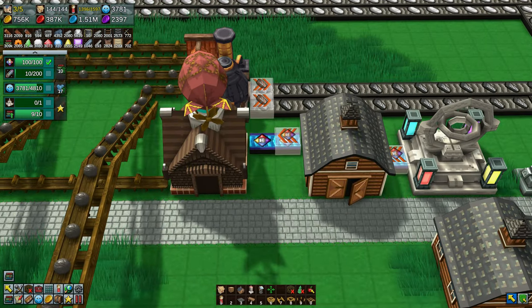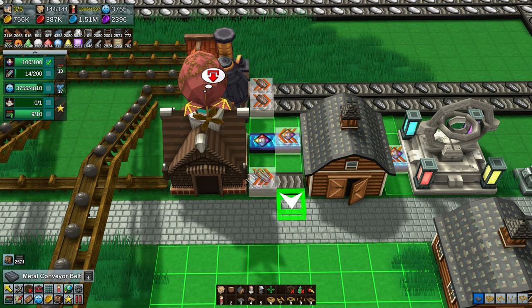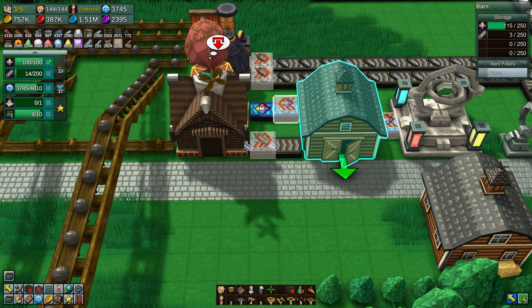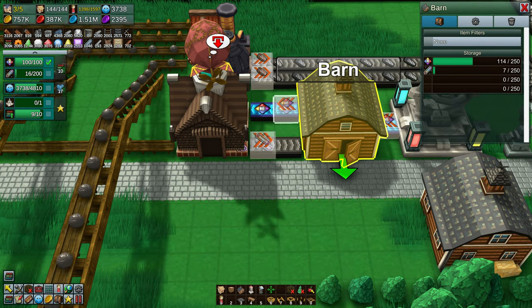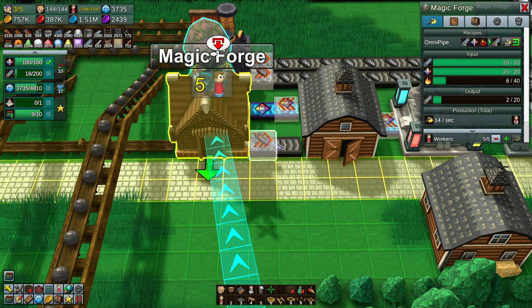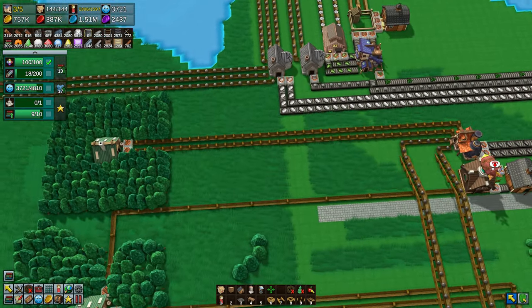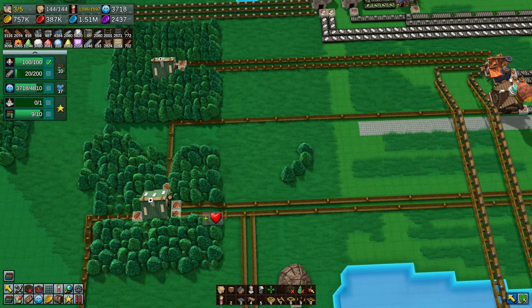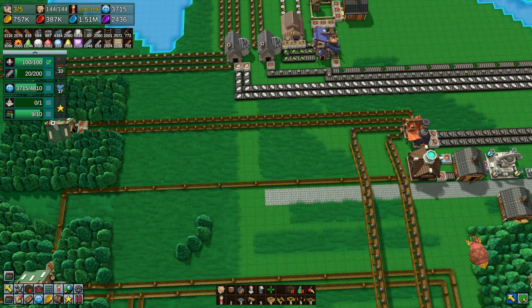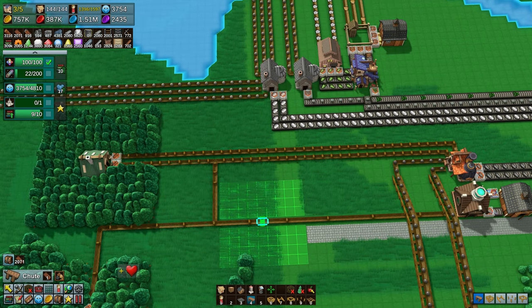The downside is I haven't unlocked the stations for them, so they are very slow. But as you can see, the airships are bringing over the Mana Pipes. They are then being combined with the Omni Crystals and the Mana Pipes - the Omni Pipes are being made. We are now on 20 of 200, which is 10% of the way there.